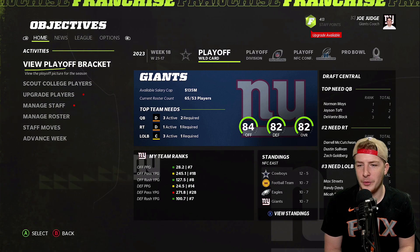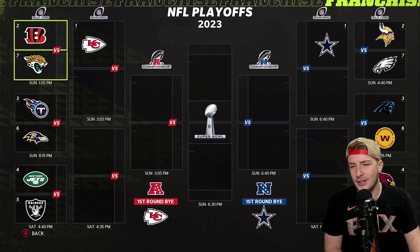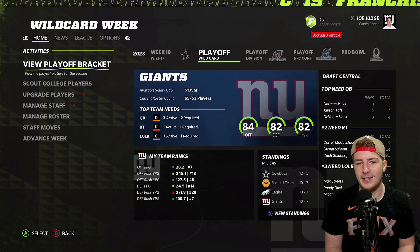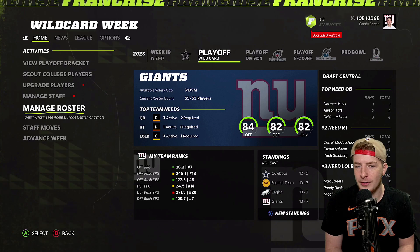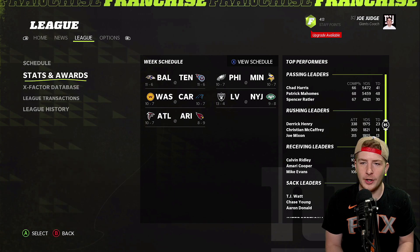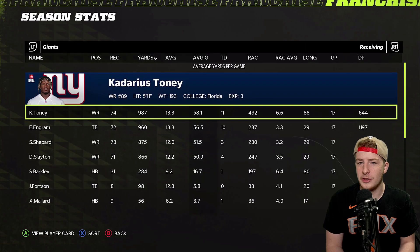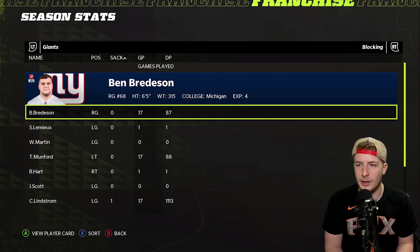We finished 10 and seven but missed the playoffs because the entire NFC East went 10 and seven — 12 and five, then 10 and seven, 10 and seven, 10 and seven. We were at the bottom of the division. That literally hardly ever happens. Aaron Rodgers threw 30 passing touchdowns with 7 interceptions. Saquon Barkley had 1,700 rushing yards and 23 touchdowns. Kadarius Toney had 987 receiving yards, Evan Ingram 875, Slayton 800.